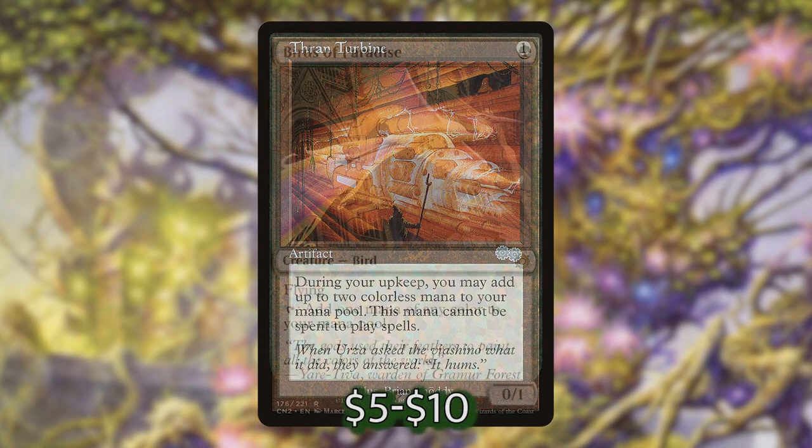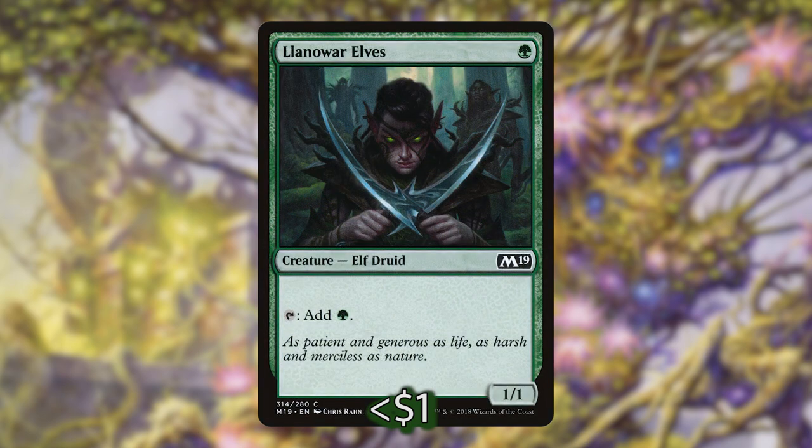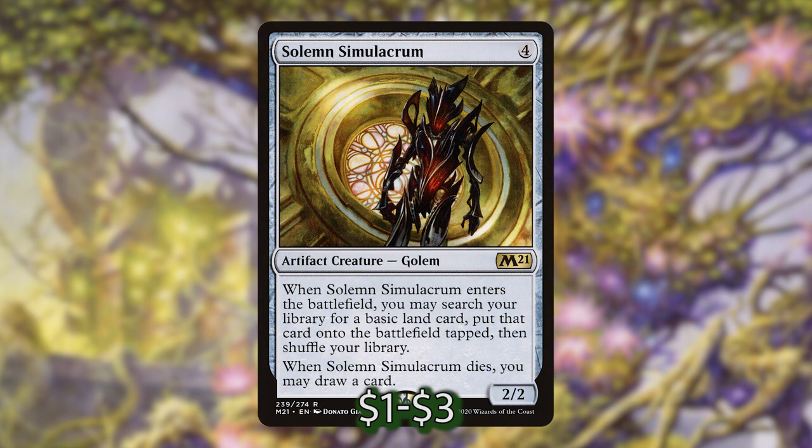Next we have our mana dorks with Birds of Paradise, Elvish Mystic, Fyndhorn Elves, and Llanowar Elves. These are really useful to cast early on, not as useful later unless we have mass untap shenanigans. A lot of the mana that we're generating is going to be from those Icy Manaliths that Svella is making. Next we have Solemn Simulacrum. If we don't have the right color fixing by the time we can cast Solemn Simulacrum, we're going to get the mana we need and then cast our commander on the next turn. It helps us get a land and a card, but it also is an artifact, so it helps us towards our other artifact goals.